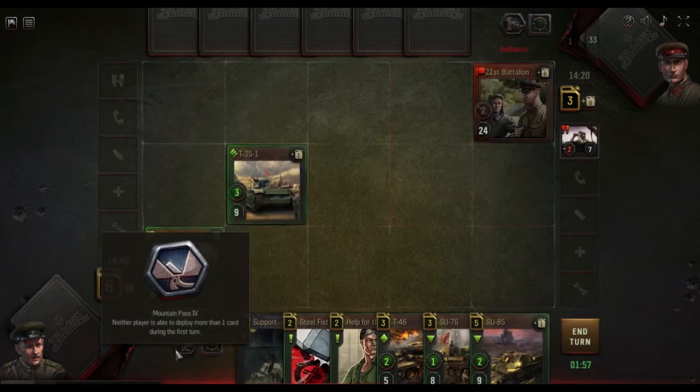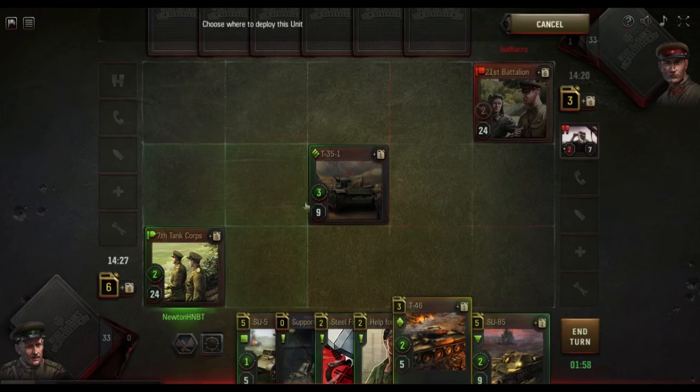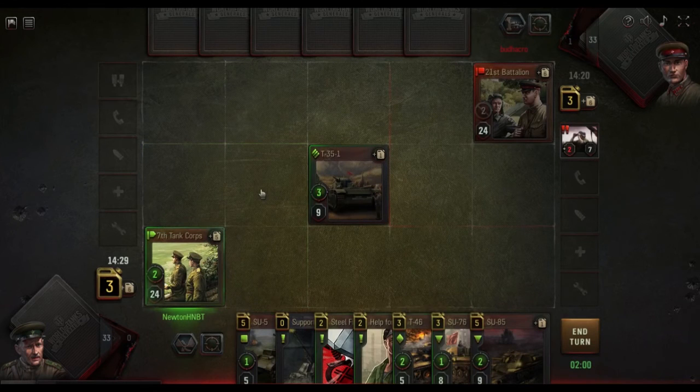Mountain Pass is a really good asset, because if you're going first and you use it, it gives you card advantage — he basically loses a card for taking the asset. So it's really, really good.